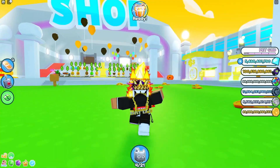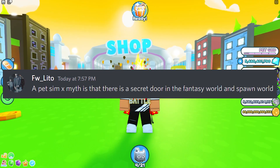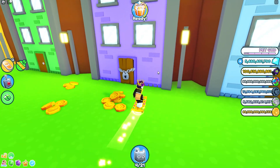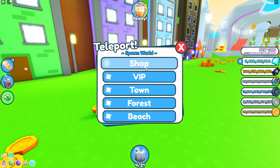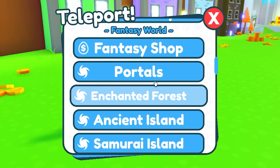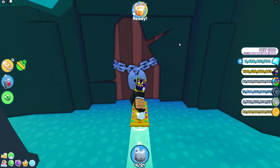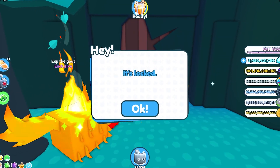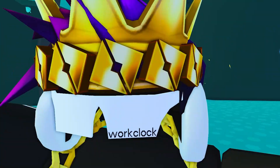Next myth: there is a secret door in Fantasy World and Spawn World. Yes, there is a secret door in the spawn world right over here — it's locked. And if you go to the Fantasy World there's a secret door there as well, also locked.